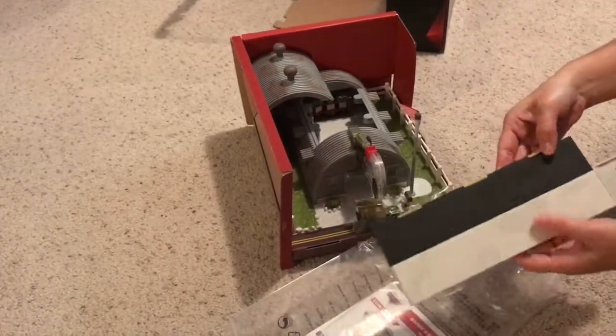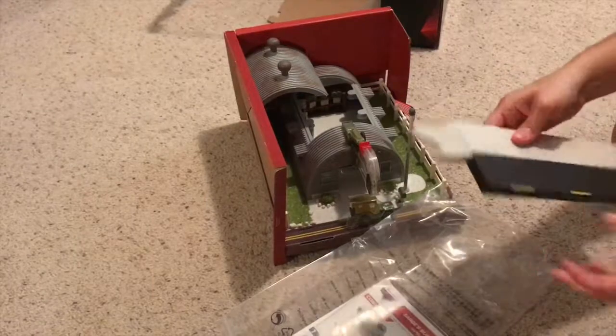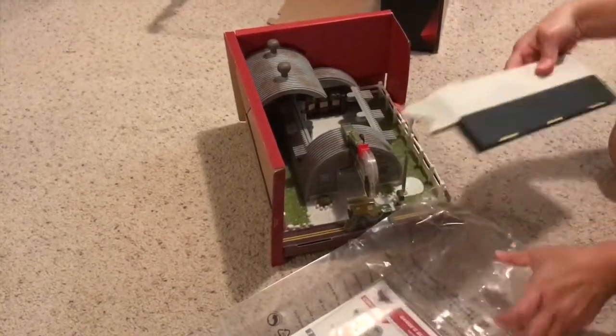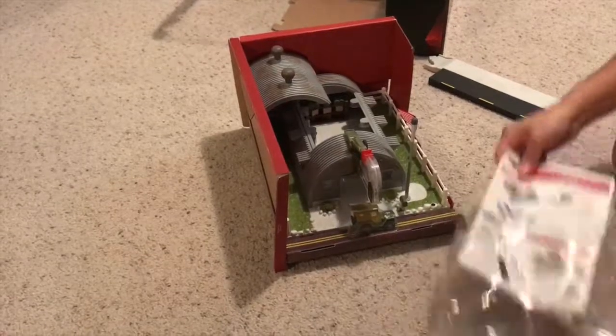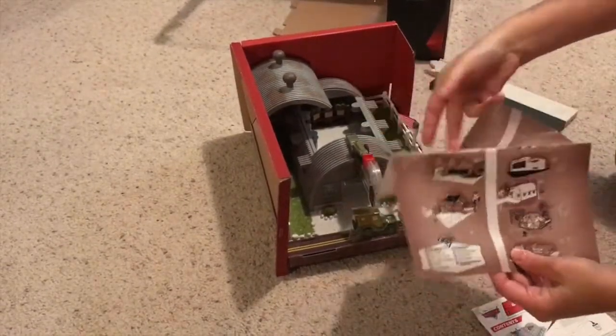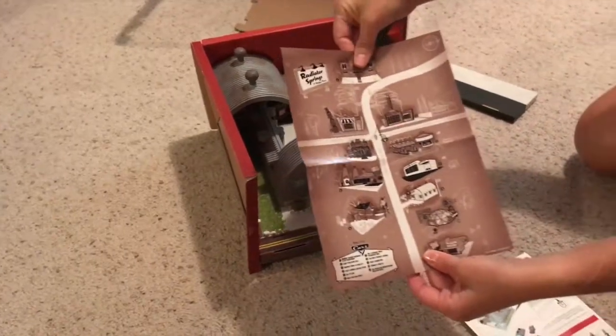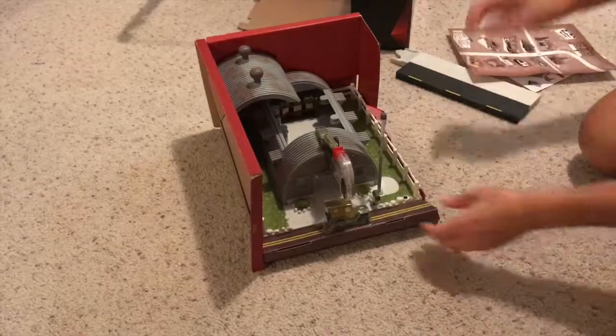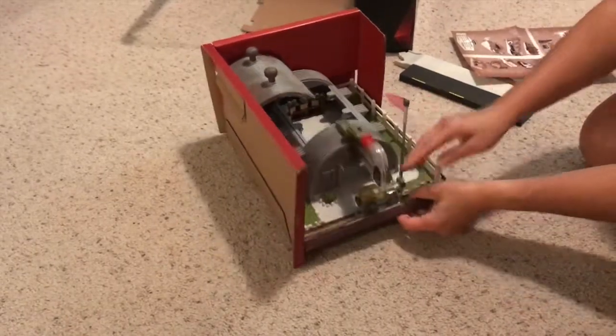Here are the extra pieces — this is a connector that you can connect to the other playsets if you want. Instructions, and here is a little poster map from the city with the position of all the playsets. And now let's open Sarge.